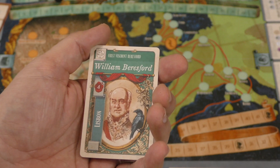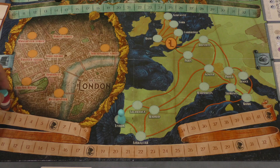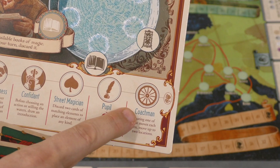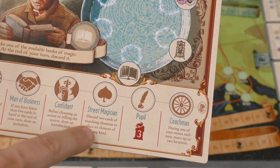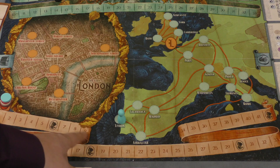Meeting someone gives you prestige points — not the points that win you the game, but prestige you track on a separate track on the board. Once your prestige reaches certain thresholds you get a connection — a special action on your board. One connection gives you actual points; another lets you move two spaces instead of one as one of your moves; another lets you discard two cards of the same element to place any element. Prestige also affects turn order each round.